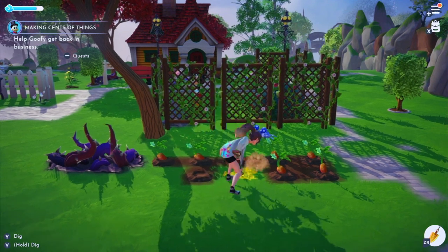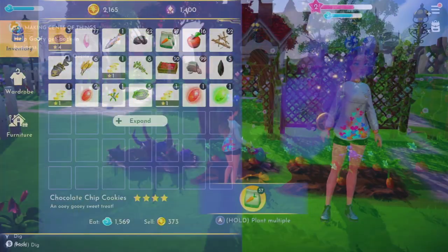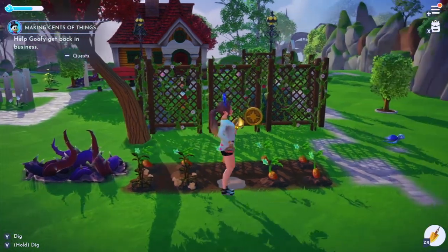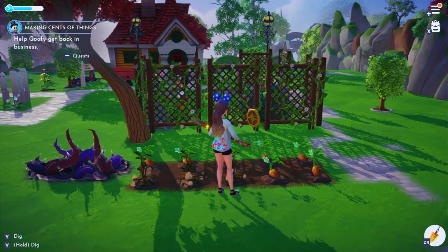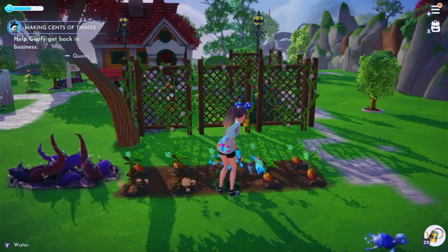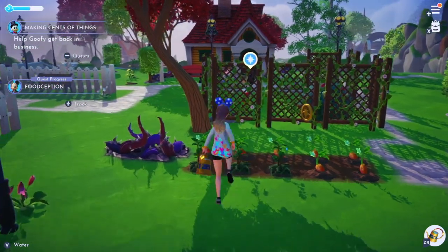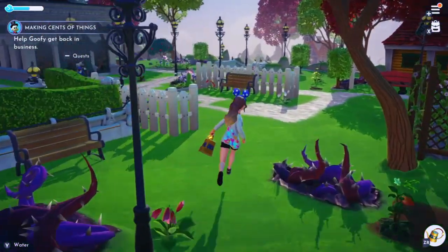We'll dig a couple of holes, then we need seeds. We have some carrots, so let's plant some carrots. We've got a bunch of carrots planted, now let's try the watering can. Okay, I think that worked!